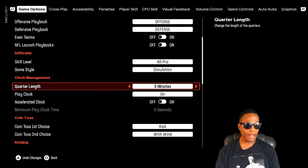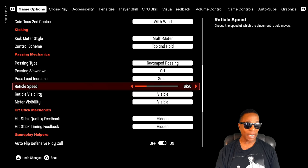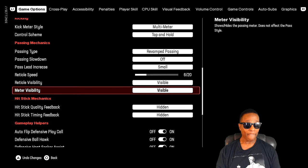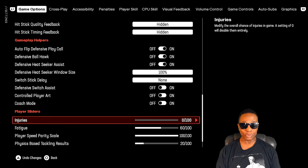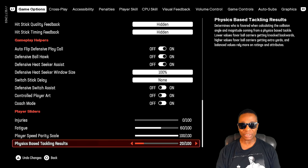Do whatever minutes you want. All this stuff right here you can do whatever you want — reticle speed, do what you want. Go into practice mode and find out what's comfortable for you. A lot of people try to put it on numbers other people tell them, but it's what's comfortable for you — how you press the buttons, how you pass the ball. So customize it to how you press the buttons. We're going to leave injuries at zero — injuries in Madden have never really been fixed. Fatigue at 60, player speed threshold leave at 100, and we're going to change physics-based tackling results to 20.